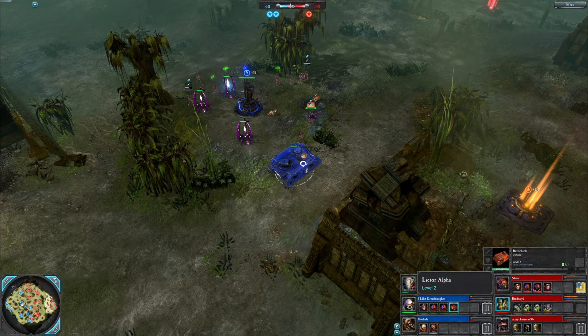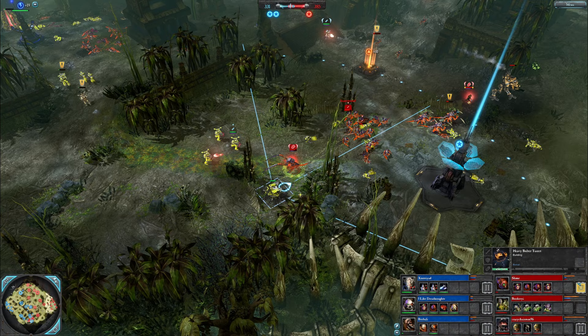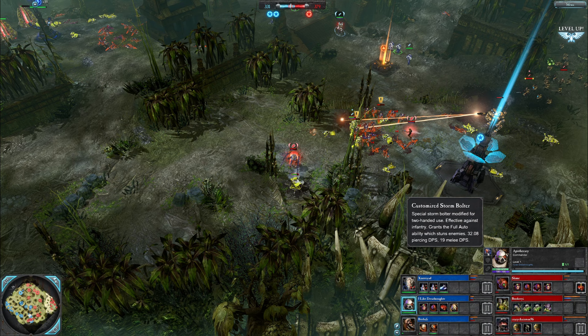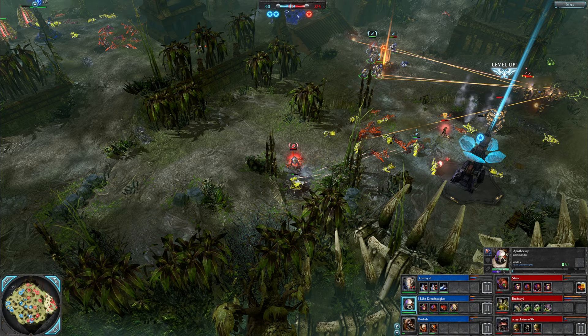Gens repurchased. Scouts of I Like Dreadnoughts helping out, grabbing some points back up here — nice to see some good teamwork. Razorback on the field. Tier two for Slime. Looks like Bredovyi is the last player in tier one. Heavy bolter turret up for the Plague Champion doing some decent work. Need to target the Lictor now — Lictor is too close to target. Apothecary is here with a customized storm bolter. Tacs here too. Lictor is on that turret.